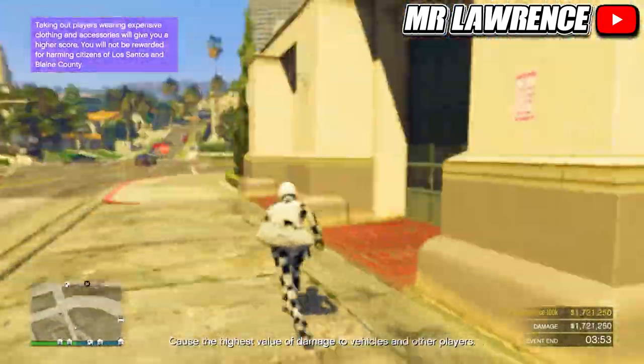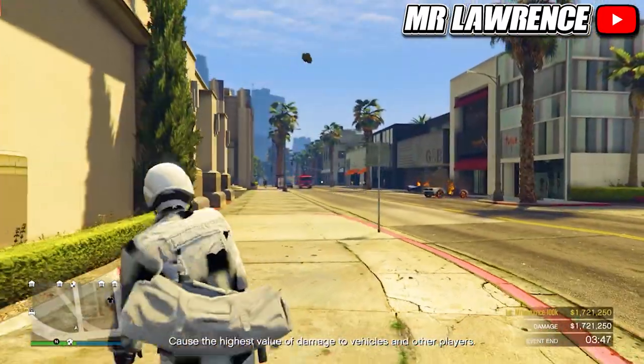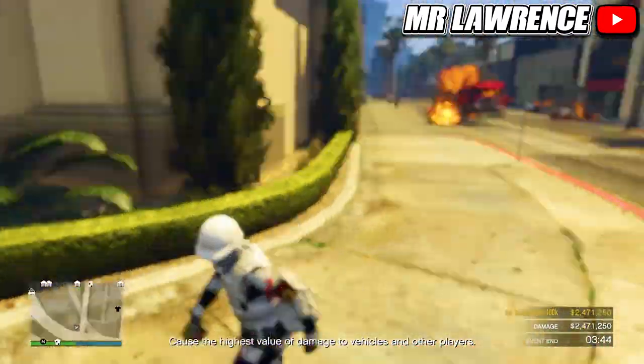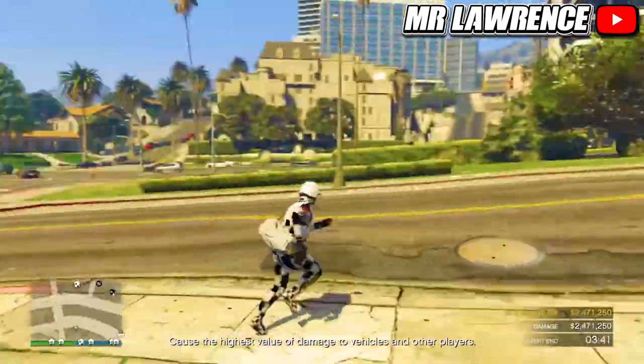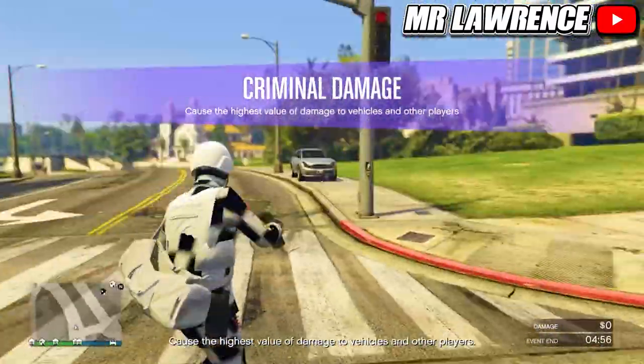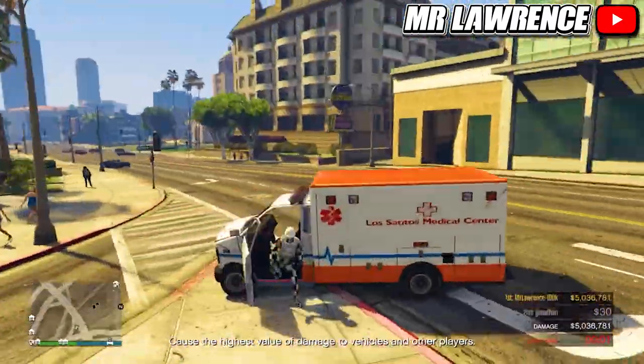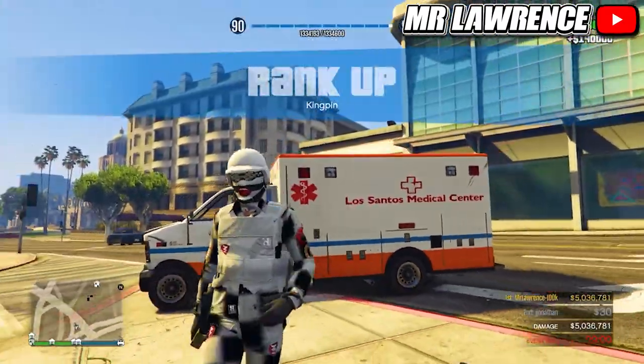Moving on to the second method — this week all free mode challenges and events are double money, so keep an eye out for all the different free mode challenges and events. They will appear every 15 minutes or so. The best one is definitely criminal damage. You will also get a ton of money if you finish first place. How much money you actually get depends on which place you finish. I finished first and I got $140,000.